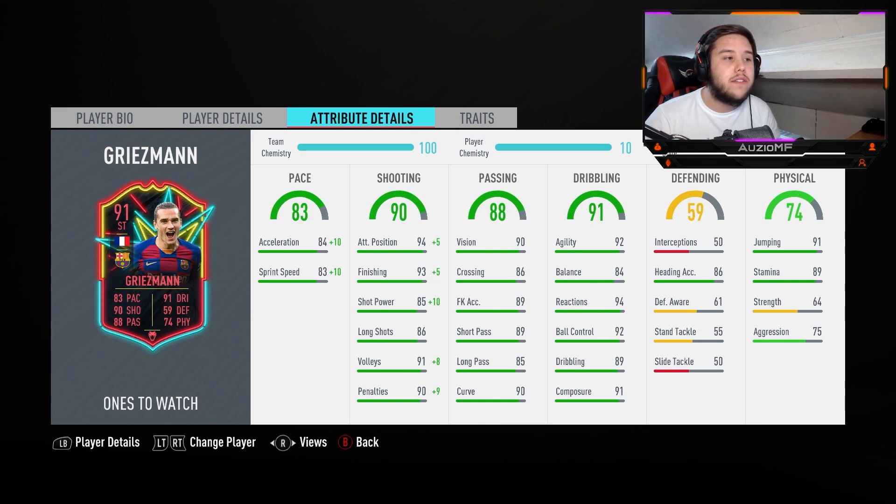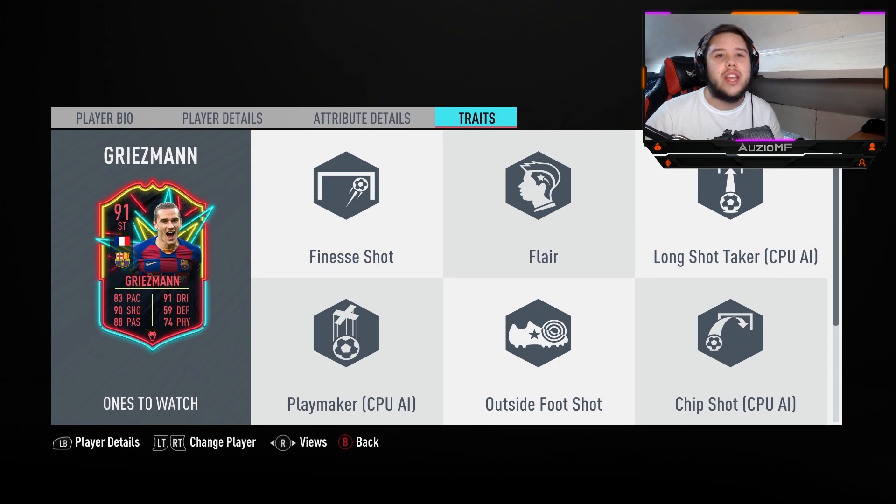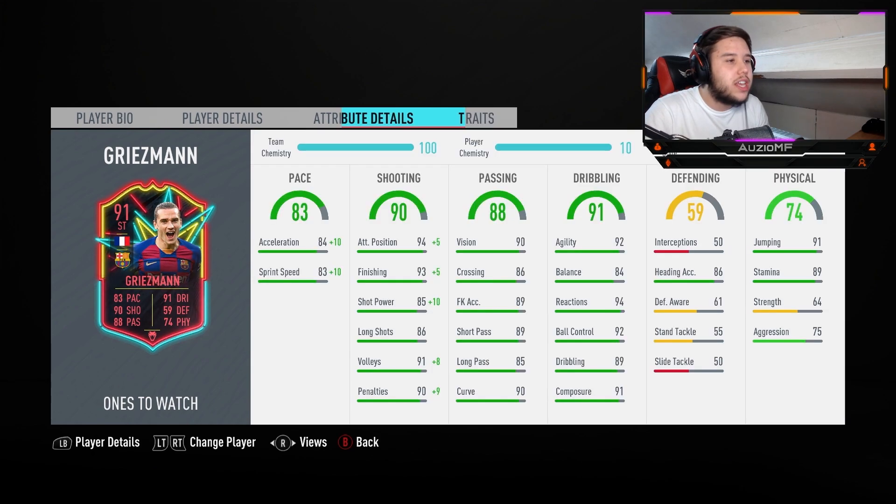99 attacker positioning, 98 finishing with 95 shot power, outside foot shot trait, finesse shot trait and the chip shot trait. Which means he has all shooting traits in this game with the 86 long shots, the 99 volleys and the 99 penalties. This guy is about to finish the ball inside the box left, right and centre.